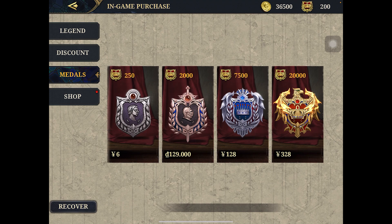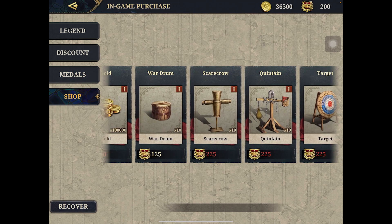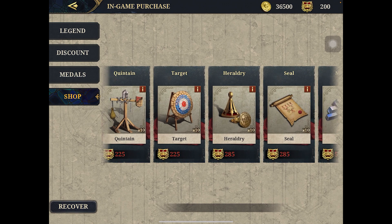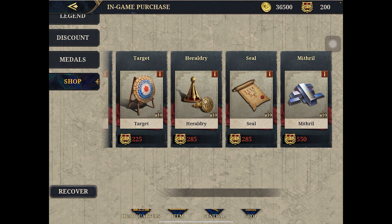You got different ones in the shop: coin, gold, Wardrums, Scarecrow, Quintain, Target, Heraldry, Seal. And this is the stone — Mithril. They call it the Mithril.